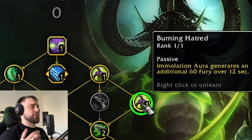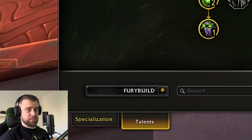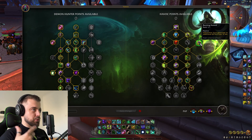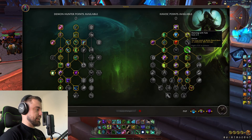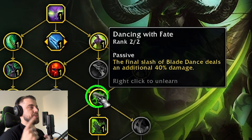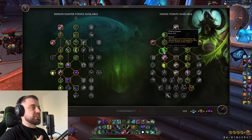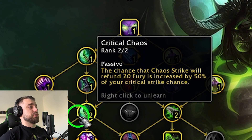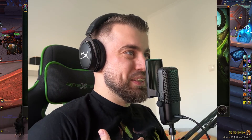Then we go with Burning Hatred - Immolation Aura generates an additional 60 Fury over 12 seconds. I'm playing this, as I call it, the Fury Build. With this spec I want to build as much Fury as I can, to just spend it on Chaos Strikes over and over again. Tied up into this is Dancing with Fate - this was the best Conduit we ever had, and now it becomes a talent. I'm glad this carries on to Dragonflight. The final slash of Blade Dance deals an additional 40%, which works very well with First Blood. Critical Chaos - the chance for Chaos Strike to refund Fury is increased by 50% of your Critical Strike chance. I'm also playing with the Chaos Theory Legendary, so it's very OP.